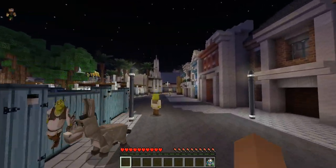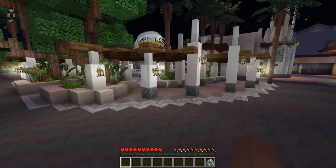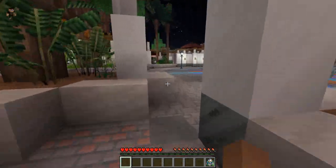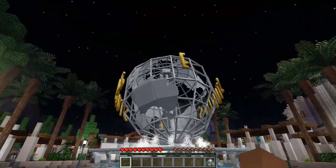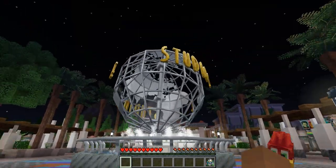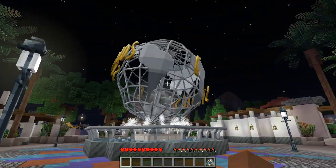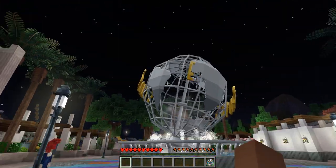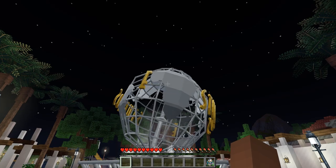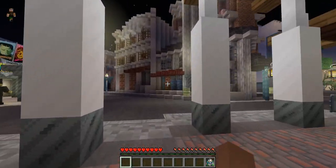We've got Donkey, and of course we have the under construction Shrek area — that's probably not ready yet for this DLC, but it should be ready once it's done. We have Shrek, Donkey, and Puss in Boots on the wall right there. This is amazing! We actually have a mission in this DLC — we need to find the remaining letters for the Universal Globe.